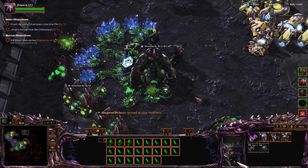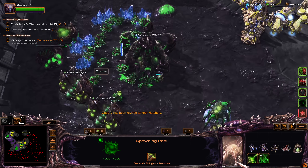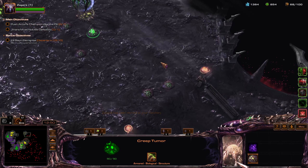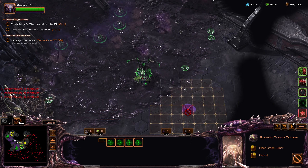Get some more army out. I should get a Scourge Nest. Push out this creep — I'm doing idiocy, doing dumb stuff.